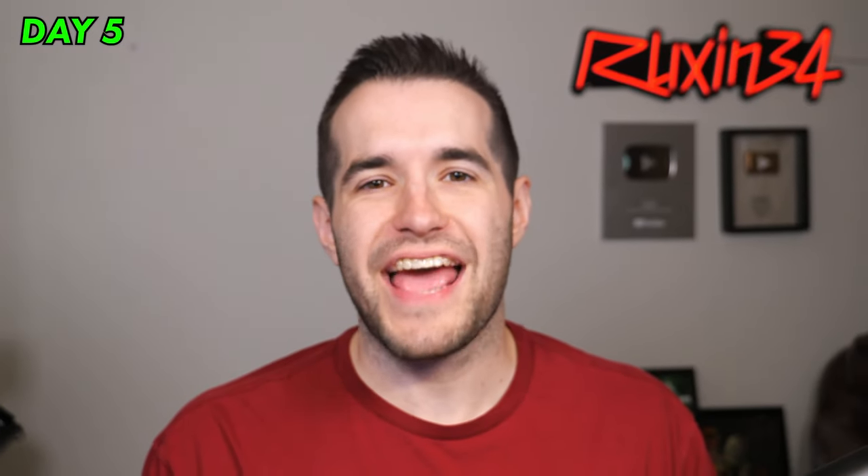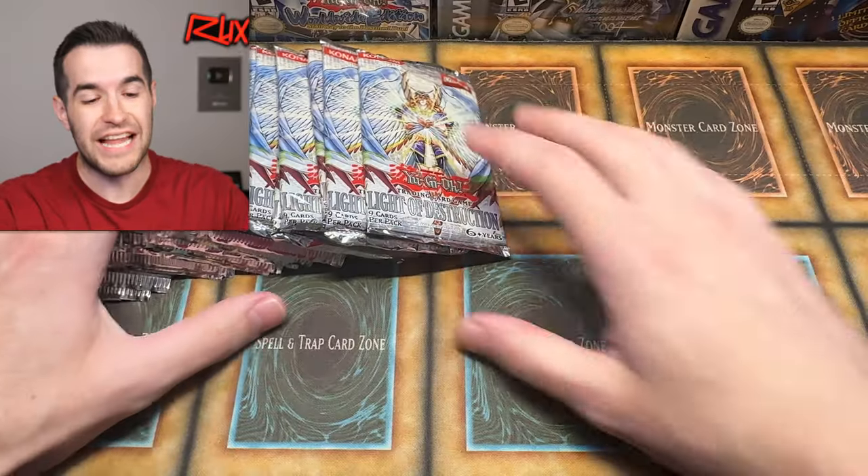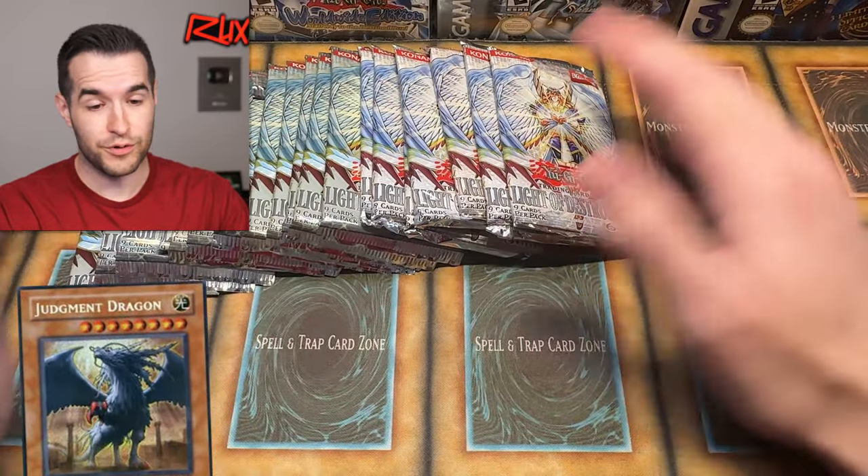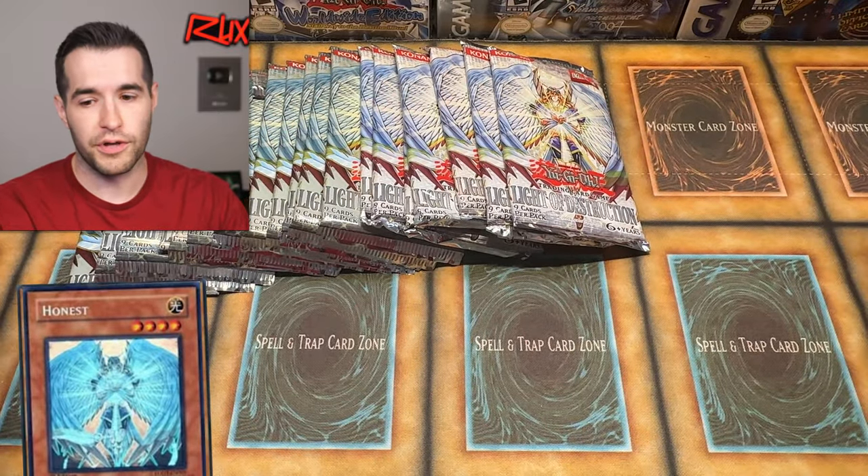We're back with our final day of Legacy Week GX Edition. Hopefully you guys have enjoyed every video so far. If you missed them, go check out the playlist — don't watch this video first because there will be spoilers. This is day number five or six if you count the intro day where we opened some Legendary Collection GX. Overall it's been a pretty amazing week with a lot of good openings. Our last one was probably our worst so far. We're about to bounce back right now, opening Light of Destruction, which has Judgment Dragon potential and Ghost Rare Honest potential.